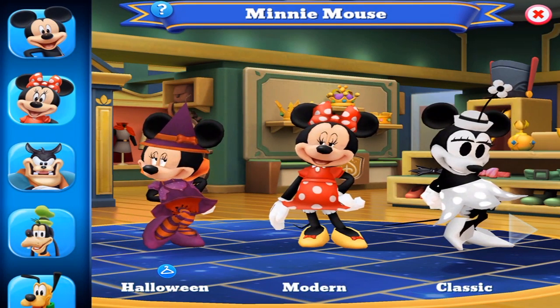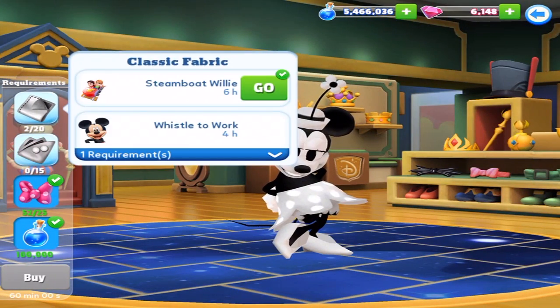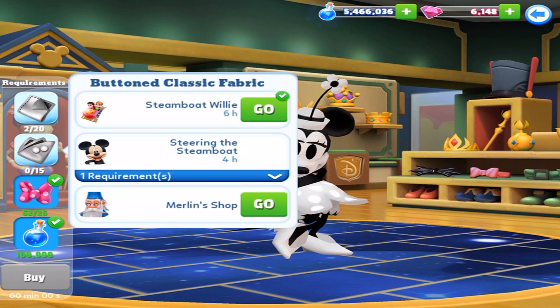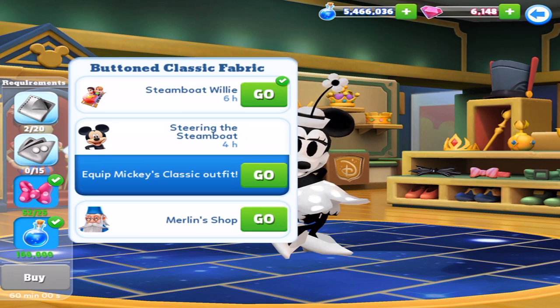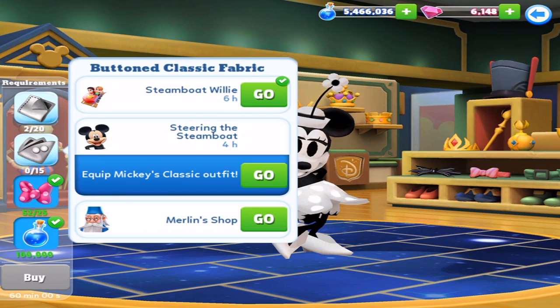Minnie! So, it looks like it's about the same. The fabrics are the same as well — Button Classic Fabric, Steamboat Willie, Mickey's Classic Outfit, and then Merlin Shop, which is the other elixir — the purple stuff. When you sell different items you don't want anymore, you get that stuff and can buy something like that. Keep in mind, you want to get Mickey's Classic Outfit first, because then you can work a little bit easier on the Minnie one as well.